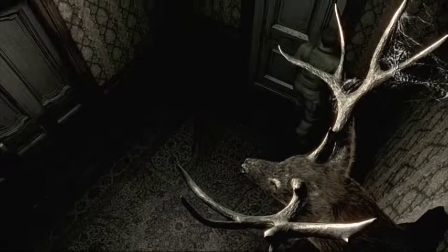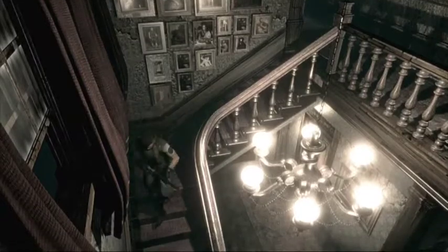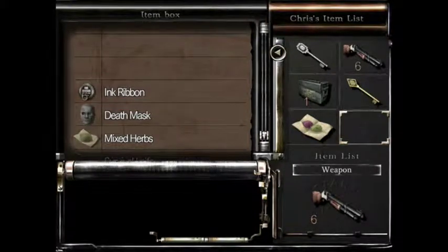Oh no, this is the B puzzle, isn't it? Locked. Oh, for — oh Chris. I hate you Chris, I hate you so much. You and your stupid tiny inventory and needing to get tiny keys. You're the worst. It's no wonder Wesker hates you. Oh — spoilers. Because I'm sure that's a shock to people.